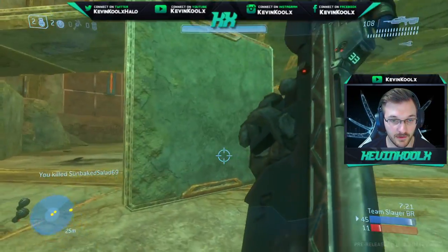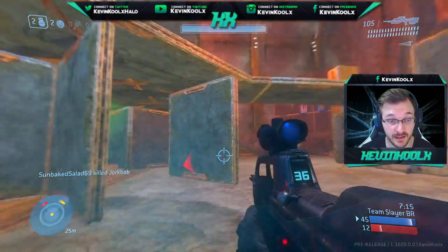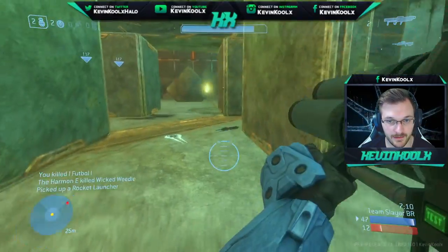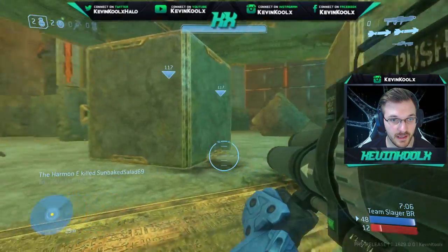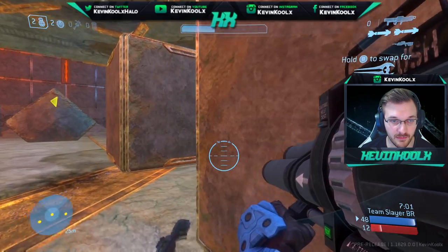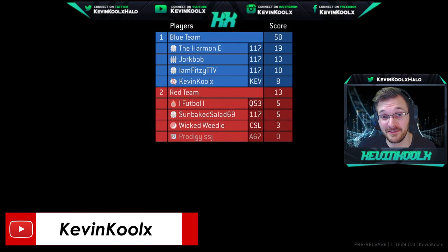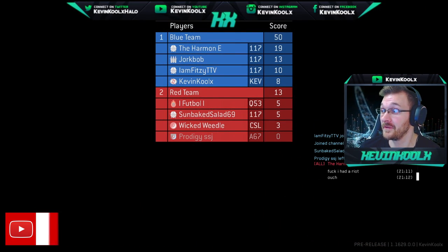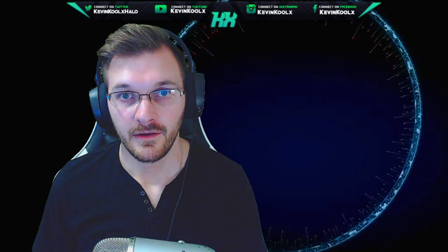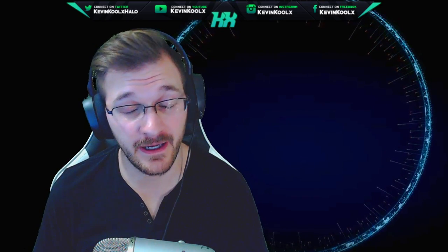I remember this map being an original Halo 3 Team Slayer map, and being able to forge a map this well in Halo 3 is a serious accomplishment — so many funky little tricks you need to learn to forge properly in this game. We got rockets with two kills left, and we got the win. I only got eight kills, but it counts as a W and my rank will hopefully go up. I went eight kills, eleven assists, and three deaths — basically all my kills were stolen. That's the general experience I've been having with Halo 3 on PC. It has been a fantastic time.